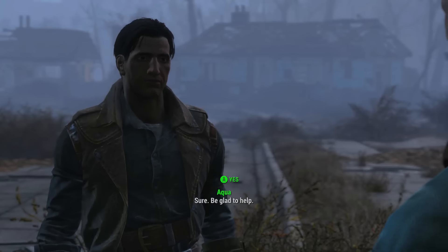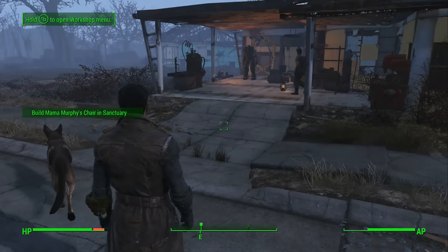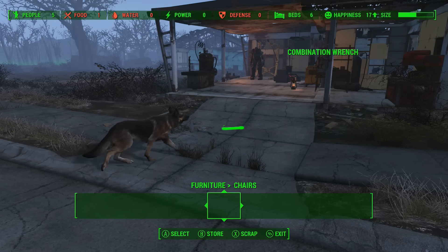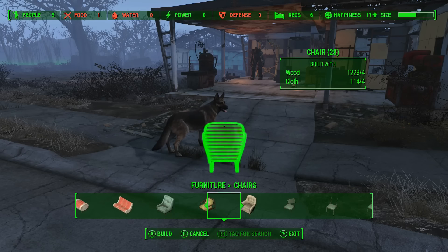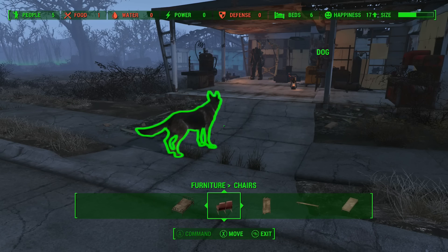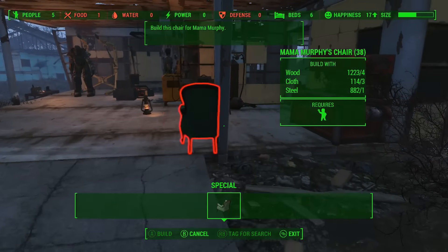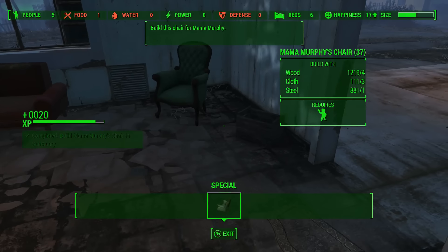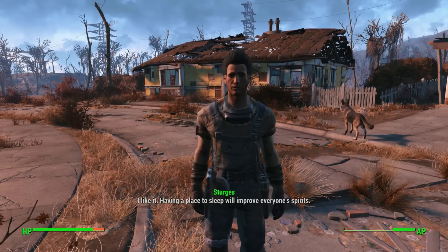Another easy way to grab some experience is to talk to Mama Murphy really quick — she needs a specific kind of chair. I would just recommend doing this really quick. If you go to furniture you have a wide selection of chairs, but don't build one of those for her. Go to the special items, and she wants this specific green chair. That's also very cheap to build, and you can just grab some free experience with no problem.